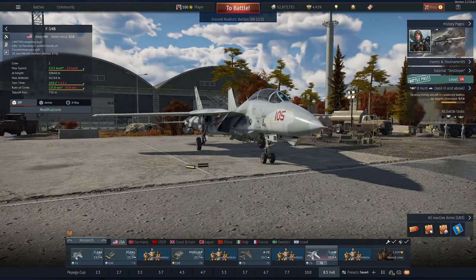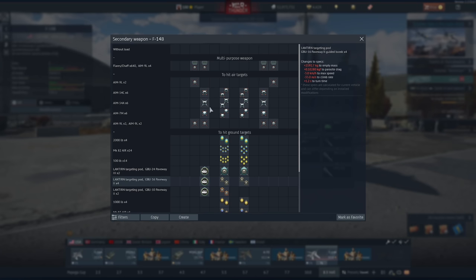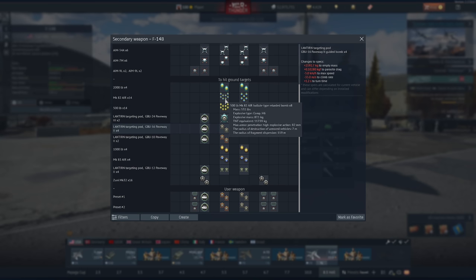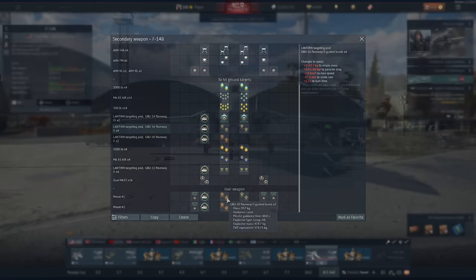Because if you roll this thing too much, the little targeting pod right here forgets what it's looking at. The F-14B actually gets quite a decent loadout. You've got the new drag chute bombs, dumb bombs, and the option of LGBs. Unfortunately, these are not the drop-and-forget variant - you need to maintain lock to hit your target. We're going to be running these Paveway 2 GBU-10s, which have almost 600 kilograms of TNT equivalent.